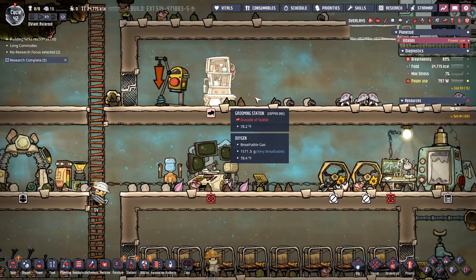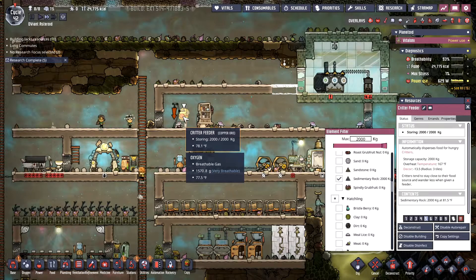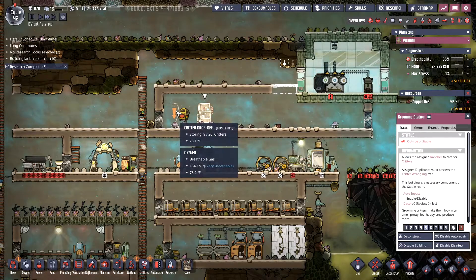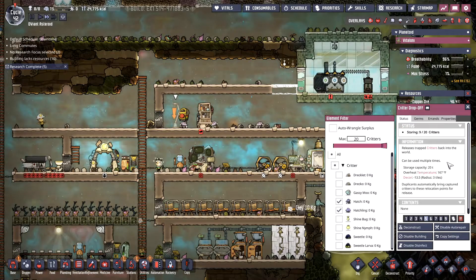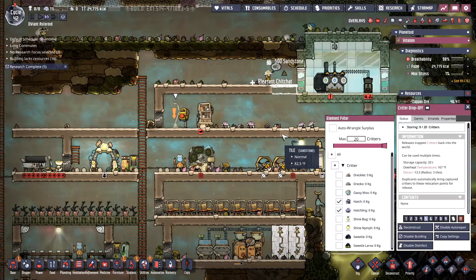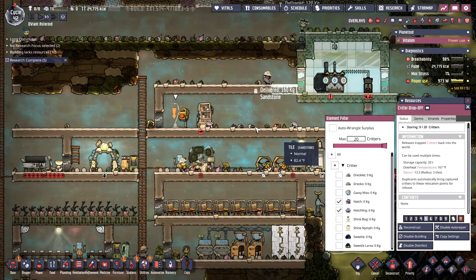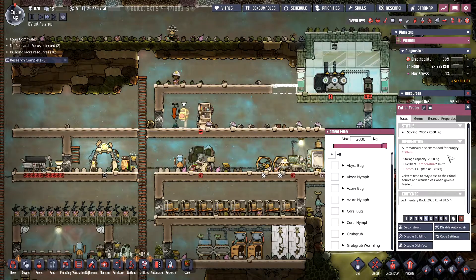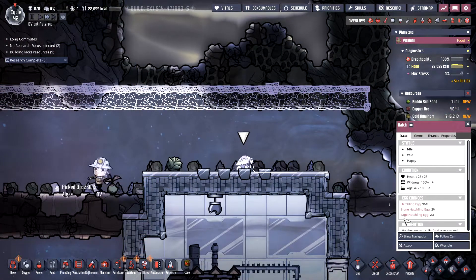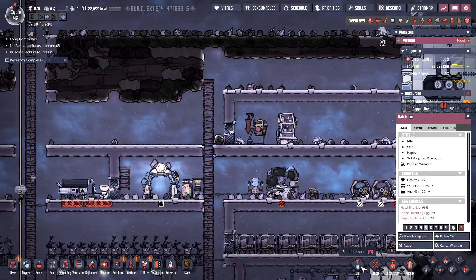Alright, we got our hatches in here — that's very good. How many hatches can we hold in this thing? Storing 9 out of 20. I think once it turns into a stable, it'll tell us who's happy and who's not. Not sure, I don't remember. Oh, another hatch. That's a capture. Nice.